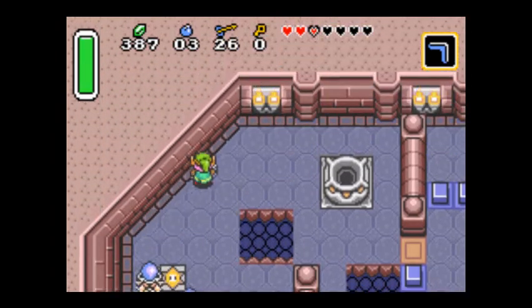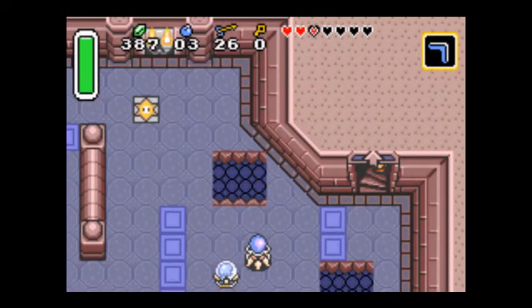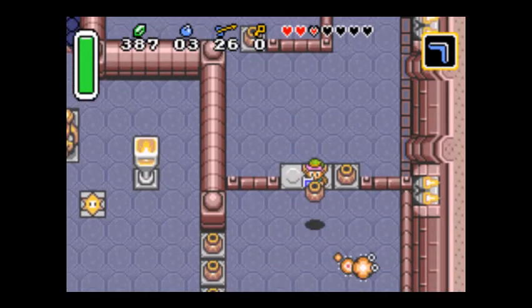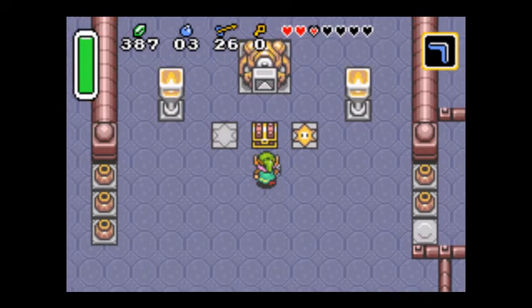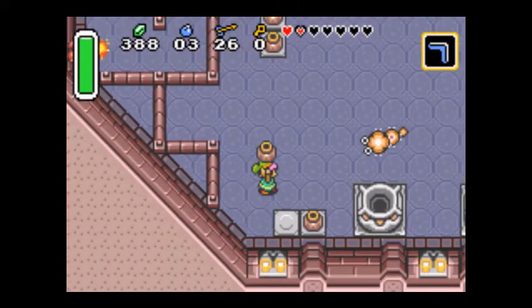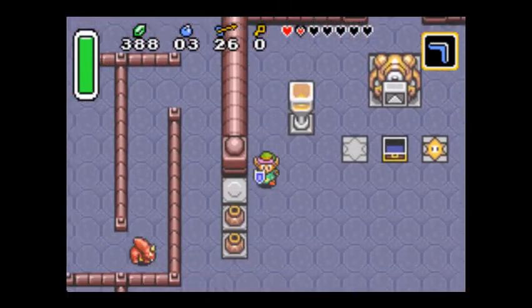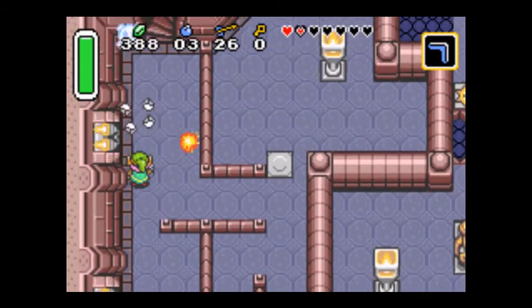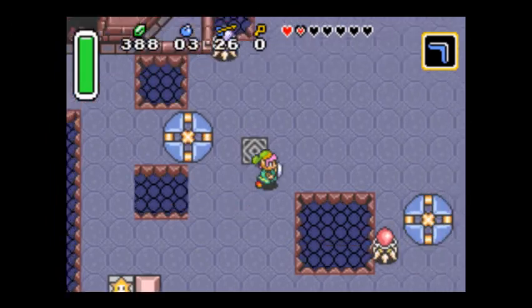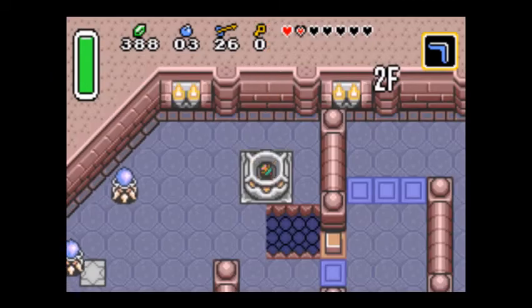We're almost done with this dungeon, but I don't think I'm going to be able to fit the boss into this episode. Something interesting is that the treasure in this dungeon isn't mandatory to actually finish the dungeon, but it is mandatory to go through the game. So it's not uncommon for people to actually not get this treasure. The big chest is up here across that pit - it's not possible to cross unless you're basically superhuman. I saw a tool-assisted speed run where if you mash the up and down button really fast, you can actually crawl across that pit really slowly.